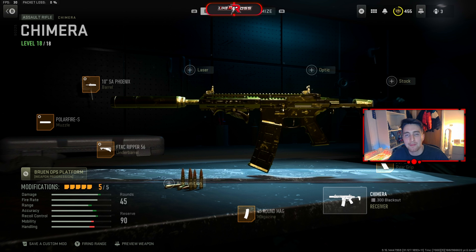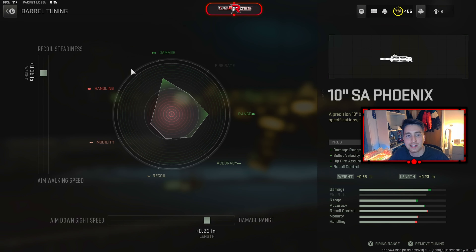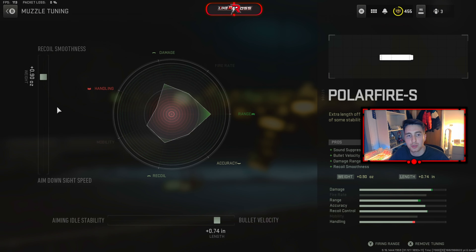Moving on to the final build of that Chimera AR, seen in the gameplay where we dropped that super quick nuke. The first attachment is the 10-inch SA Phoenix Barrel. For tuning on the Phoenix Barrel, recoil stagnation is increased to plus 0.35 and damage range to plus 0.23. The second attachment is the Polar Fire S Muzzle. Tuning: recoil smoothness increased to plus 0.9, and bullet velocity to plus 0.74.